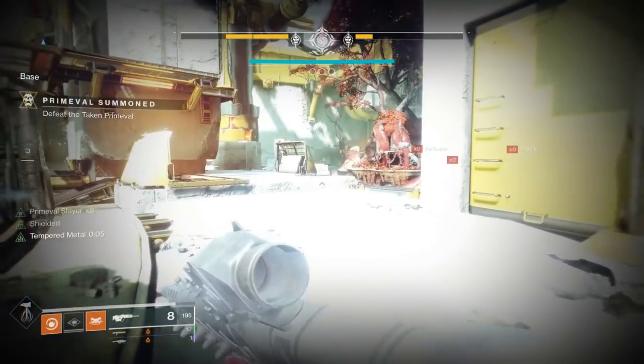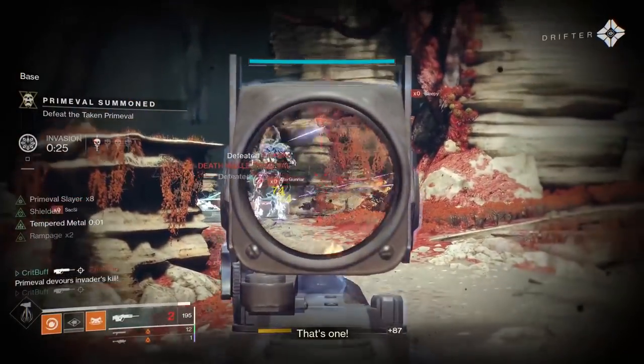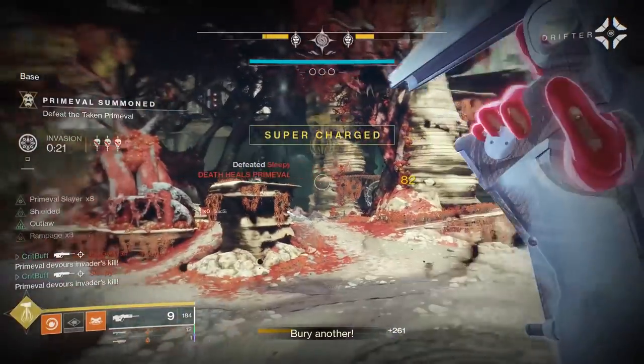Hey everyone, I'm Crippuff and I'm here today with a quick look at this week's Iron Banner vendor rolled weapons. You can purchase these weapons from Lord Saladin in the Tower for Iron Banner tokens after completing the appropriate bounties to unlock them.